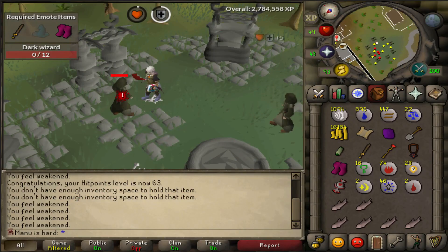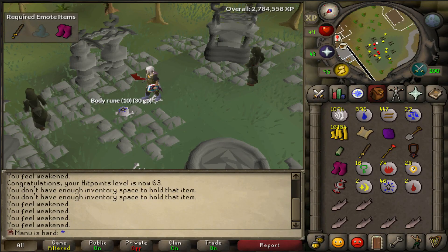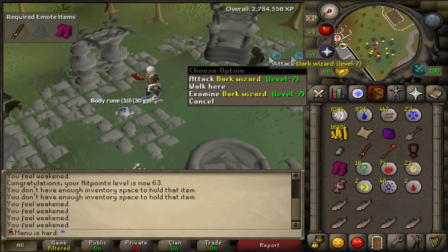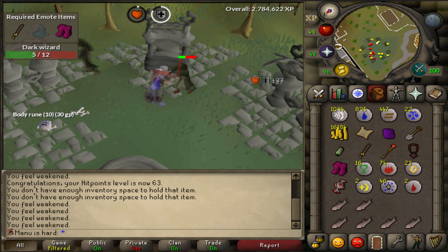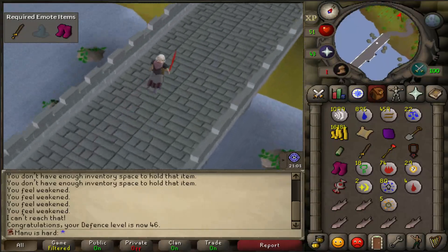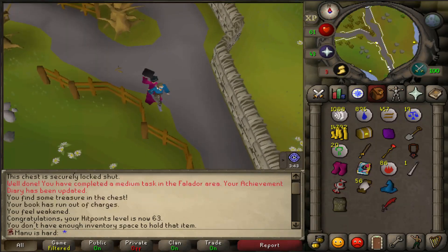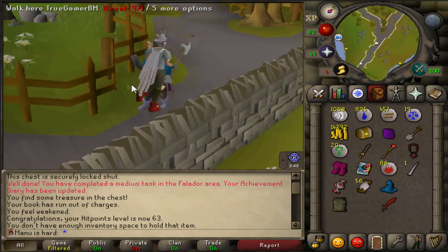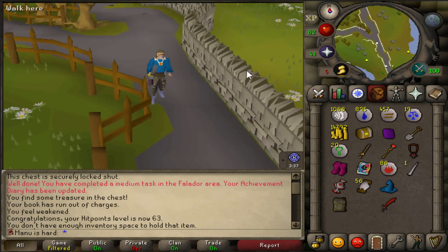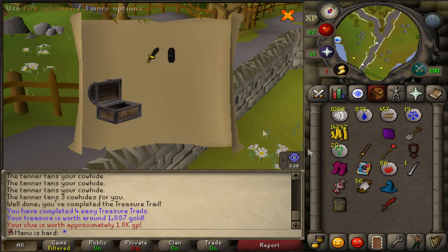Some of you guys may have copped onto this a bit beforehand - I'm a freaking idiot. I looked up Wizard's Hat and it said blue Wizard's Hat dropped by imps and wizards, and I just assumed that these were wizards. These are dark wizards, so I have to go to the Wizard's Tower to kill actual wizards. You can just buy them from Ports Sarim. I went to the wiki page and everything but I didn't read the first part, I just went down to the dropping monsters. Alright, that was only a two-step clue but they were both really annoying. Fourth clue done.